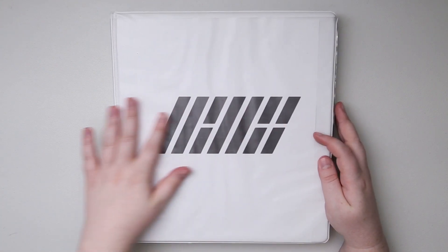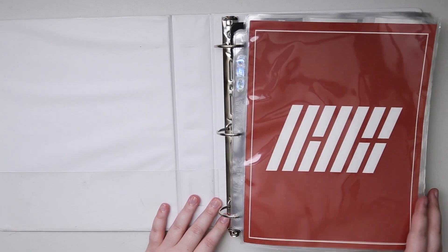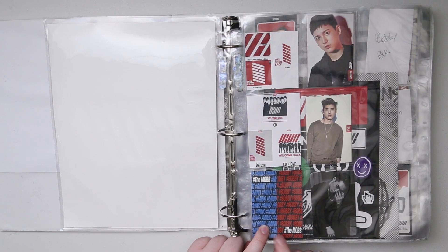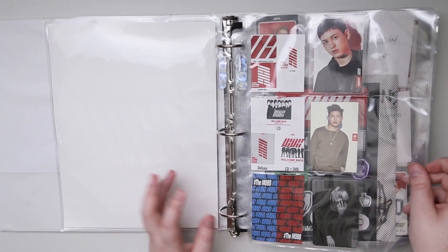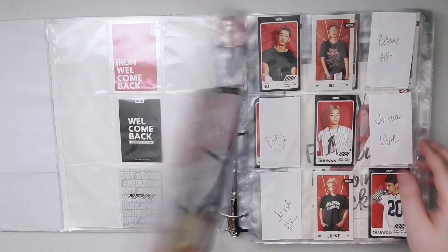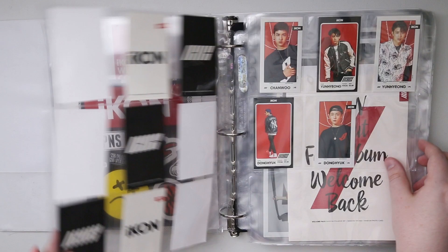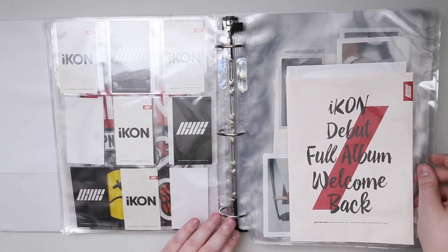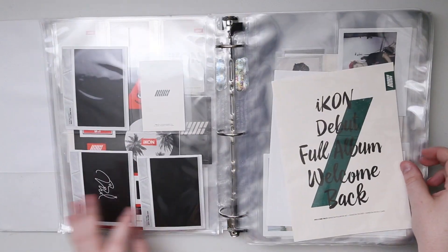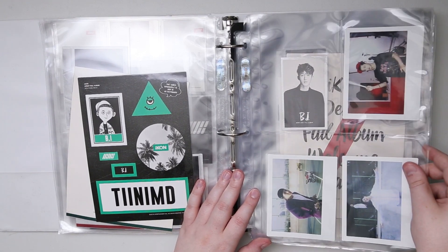Hey guys, so this is the iKON binder — all that's in here is iKON. I did put the MOBB photocard — that was the Mino and Bobby duo group — so I put Mino's with Winner and Bobby's with iKON. I kept the stickers in here with the packs to kind of be my cover image, because I like to have cover images. I'm thinking about changing these up — they fit fine in the four-card sleeves, but I kind of wish it was a little bit tighter, especially for the one-card sleeves.